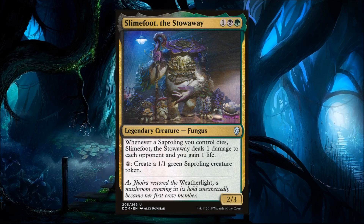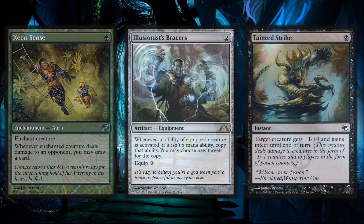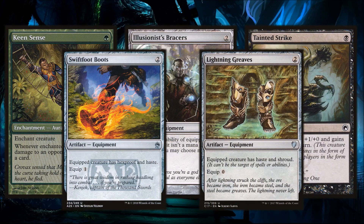Let's jump into the deck tech and look at Slimefoot's bag of holding — some really good cards that work well with him. Keen Sense lets you draw a card whenever Slimefoot deals damage to an opponent; in a multiplayer setting, simply sacrificing a Sapling token can draw you three cards. Illusionist's Bracers gets us extra Saplings on the battlefield. Tainted Strike is another way to close the game out. This is definitely a two-protection deck — you want Swiftfoot Boots and Lightning Greaves to keep Slimefoot protected.